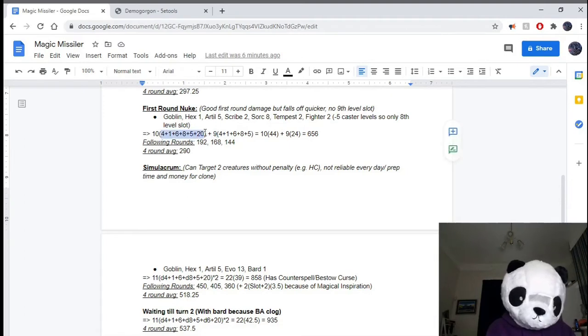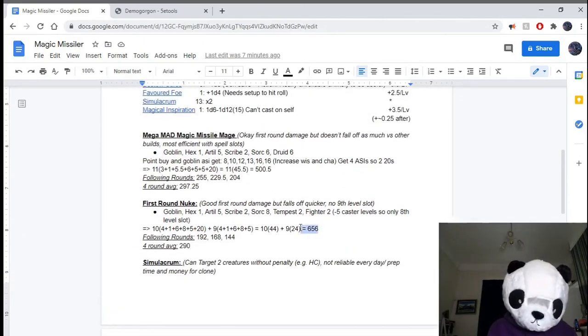Your first hit you can use your Goblin ability with, which is going to deal 44 damage: D4 maxed plus 1 from the normal Magic Missile, plus 6 from Hexblade's Curse, plus 8 from the D8 from the Artillerist (now maxed because of the Tempest Cleric ability), plus 5 from the Sorcerer, and plus 20 from the Goblin ability which you don't get in the second shot. So on the first round you're dealing 656 damage — higher than the health of anything in the Monster Manual, so you can just one-shot everything. In the following rounds you won't be dealing as much, but still a really, really strong amount. This is a very front-loaded build.